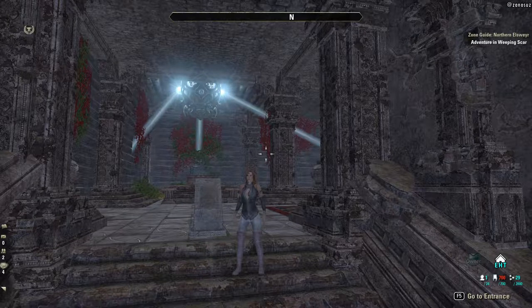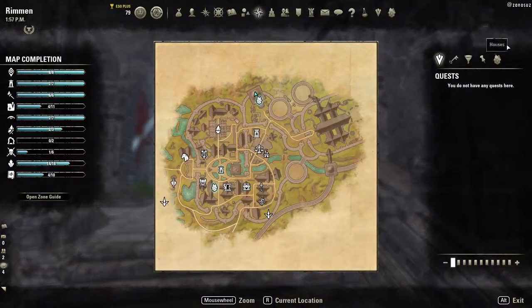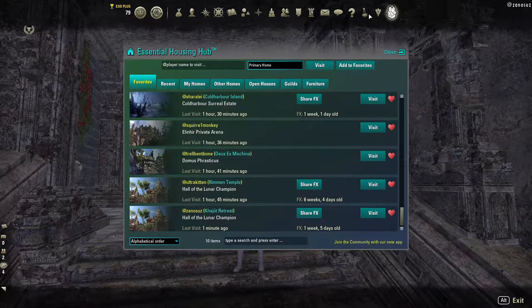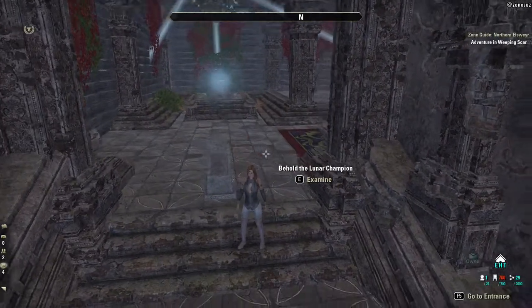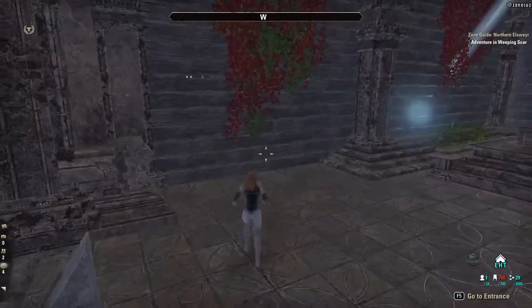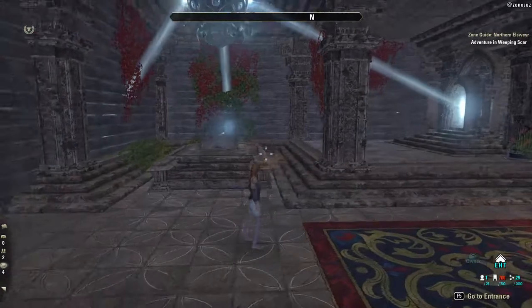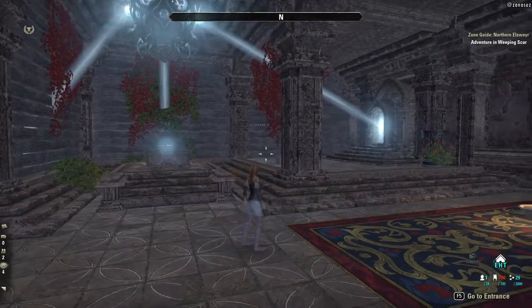Hey, it's Maggie. I'm gonna go visit this very cool Hall of the Lunar Champion and Hall of the Colossus that I have come across using Essential Housing Tools — great add-on if you're on PC. This is the Khajiit Retreat Xanosus, and I went through it in my housing inspiration tour this afternoon, and it was so good I wanted to come and give it its own video.